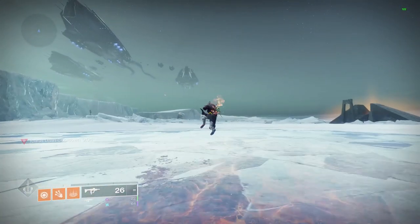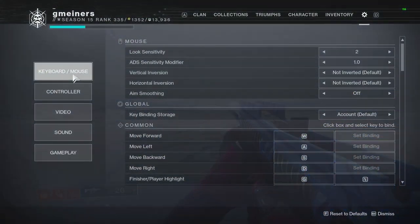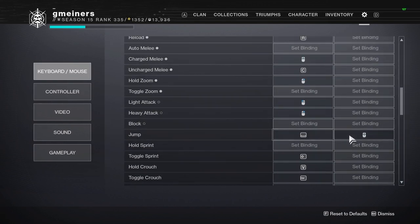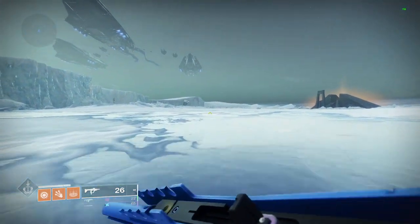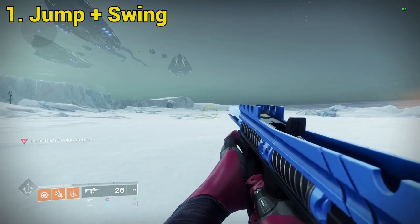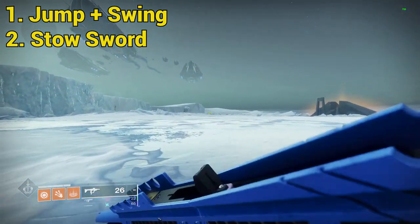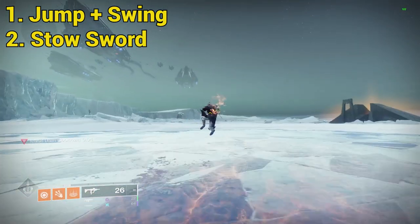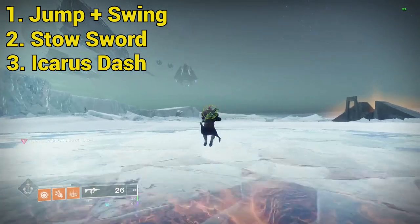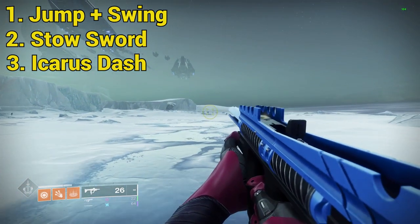The second Warlock technique uses Icarus Dash and jump cancels to burst you forward and continue the momentum of Eager Edge. For this, I recommend binding your jump to scroll wheel down, just like the Titan technique, but this is not as necessary. The steps are as follows. One: jump in the air and while doing so, pull out your sword. When you are at the apex of your jump, swing your sword to go forward. Two: immediately put your sword away. If the sword finishes the animation, you will lose momentum. And third, wait until you hit the ground to cast Icarus Dash. After this, continue the momentum by chaining Warlock jumps with scroll wheel or normally with your spacebar.